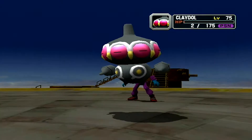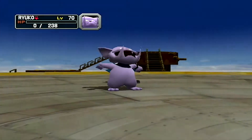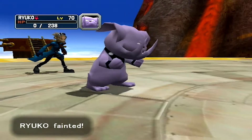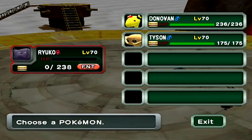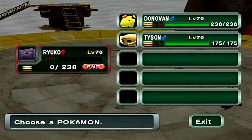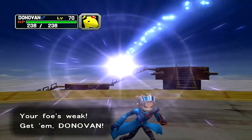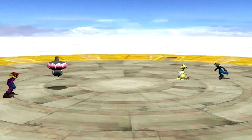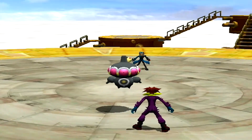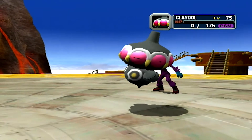We just need to connect with one more thing, but Psybeam is probably gonna take down Ryuko here. Yep. I know he had Milotic and Starmie, and then he had Magneton. I'm gonna go with Donovan because this Claydol's gonna go down this turn. I just think having Donovan out will be bad because we fought Electric-types with Donovan before. I don't remember what the other stuff he had was.